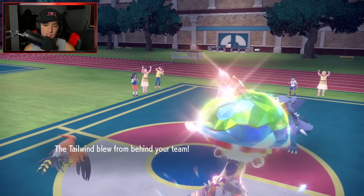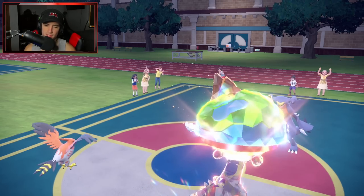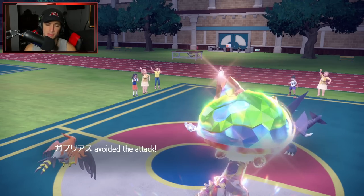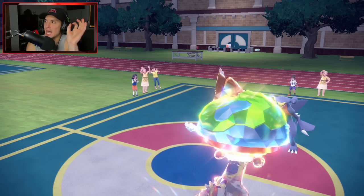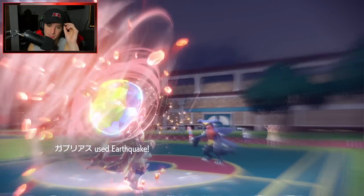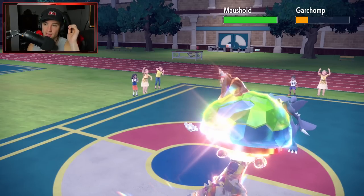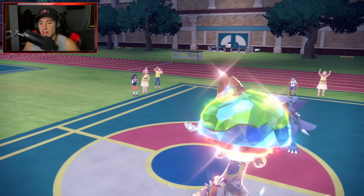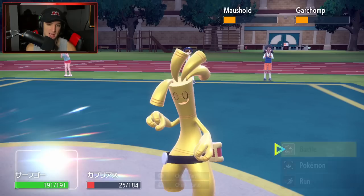Talonflame gets set up — Maushold outspeeds but we should eat that. It only goes twice based on how many Pokemon are in the party. Rock Slide is coming — please dodge, Garchomp! Garchomp dodged it — huge! Missed attacks have been all day today. Now their Tailwind ends — it's GGs! EQ brings Garchomp down to yellow and Maushold down to yellow. Their Tailwind is gone so EQ is free and I can Make It Rain. Double kill — game set match!